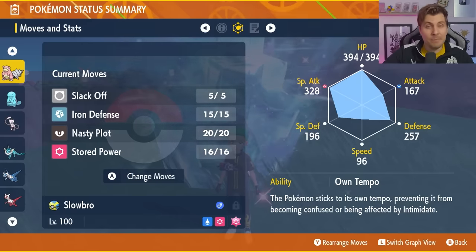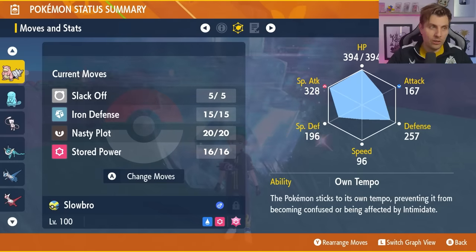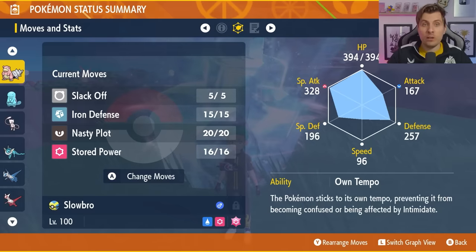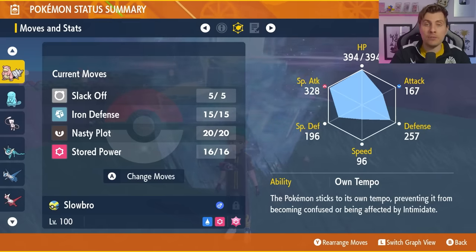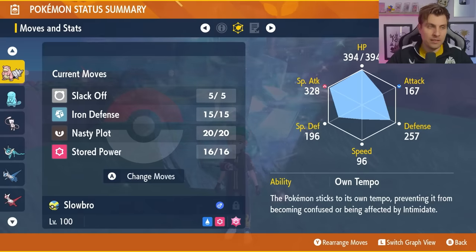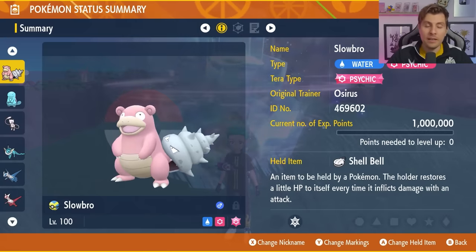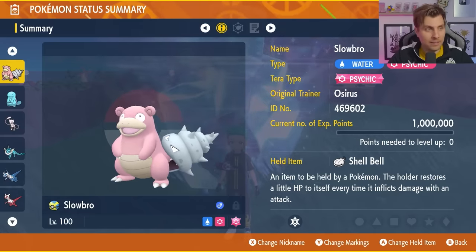The moveset for Slowbro is Slack Off, Iron Defense, Nasty Plot, and Stored Power as the main attack. The basic strategy is to use Iron Defense turn one, then chase down your Terastalization with Stored Powers early. PP Max Stored Power is recommended. Once stats are nullified, go for Nasty Plots and Iron Defenses, then launch Stored Powers — its base power scales with your stat boosts. Combined with Terastalization and STAB, it will cut through Swampert very effectively.